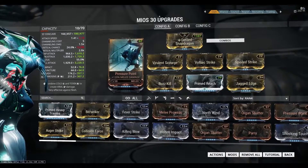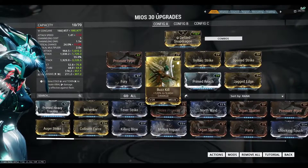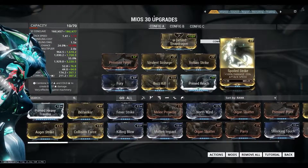Let me go through the mods for Config A now: Pressure Point, Bullet Surge, Voltage Strike, Spoiled Strike, Fury, Burst Kill, Prime Reach, and Jagged Edge. Do note that Spoiled Strike is actually a nightmare mod.